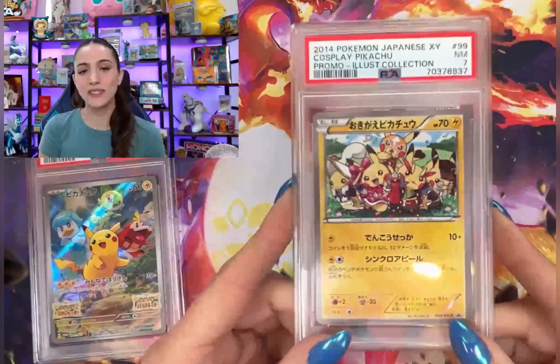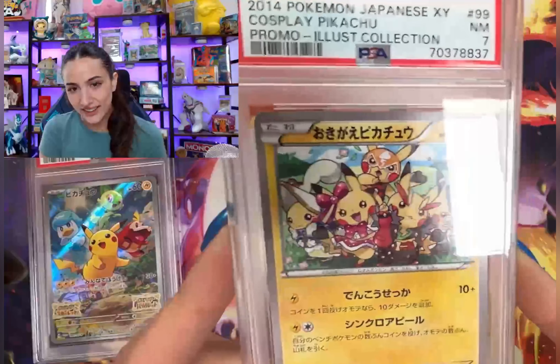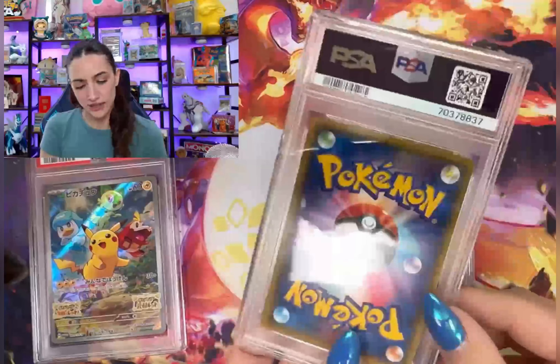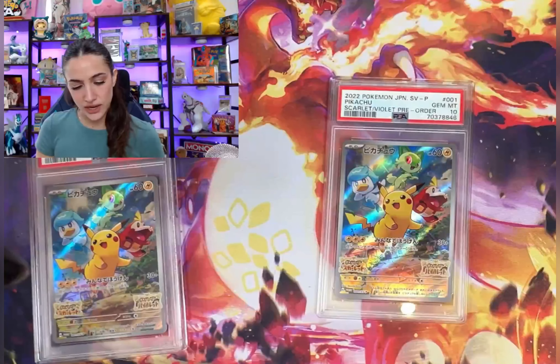What an awesome promo this is! The cosplay Pikachu — look at all the little Pikachus all dressed up, I love it! This one's so cool, we got a 7. This is from 2014. You guys know I love my Japanese promos — all day I'm buying and grading Japanese promos. A little dog trio and of course our promo.